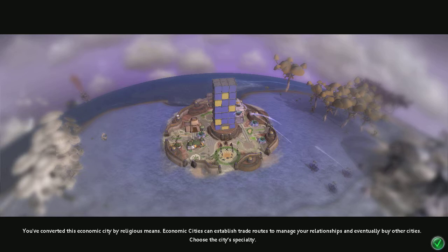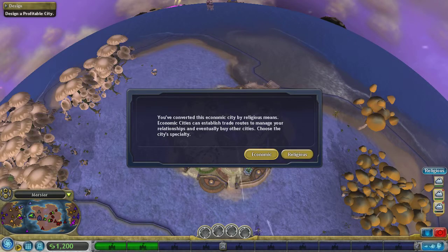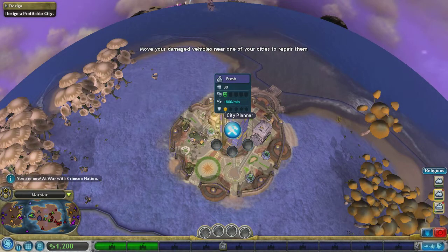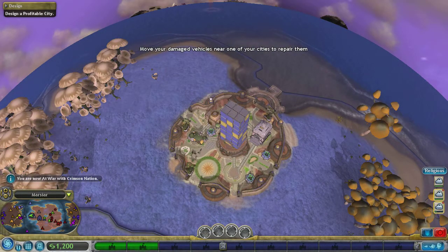You've converted this economic city by religious means. Economic cities can establish trade routes to manage your relationships and eventually buy other cities - choose that city's specialty: economic. You've converted the economics. We're on the ocean so economics make a lot of sense. We're at war with the Crimson Nation.